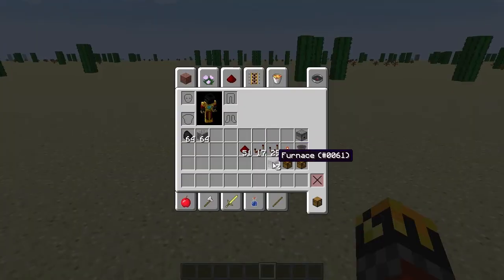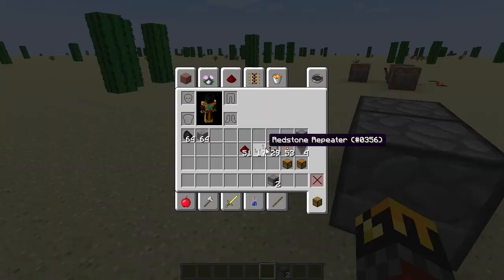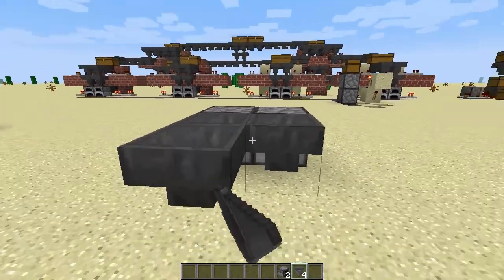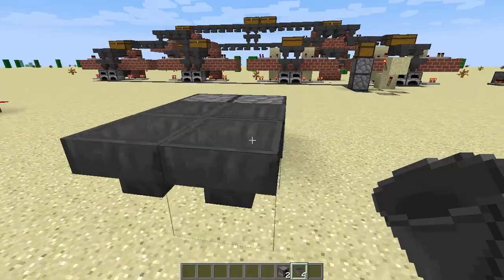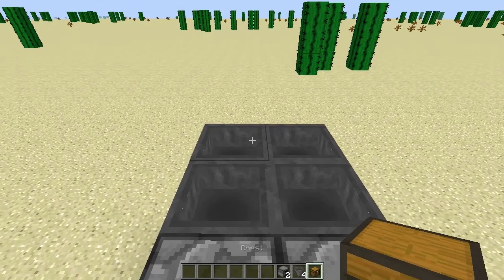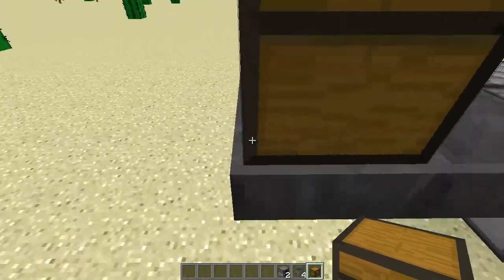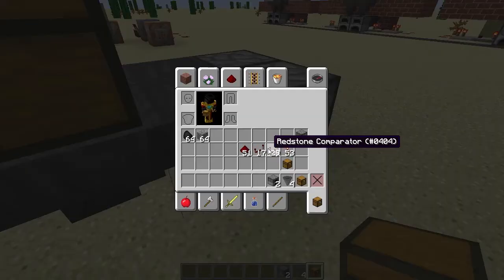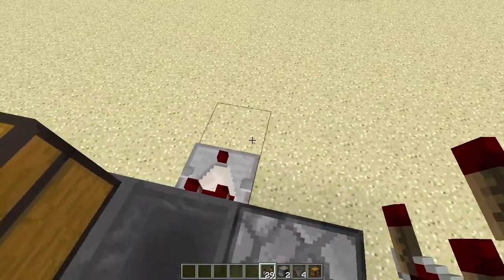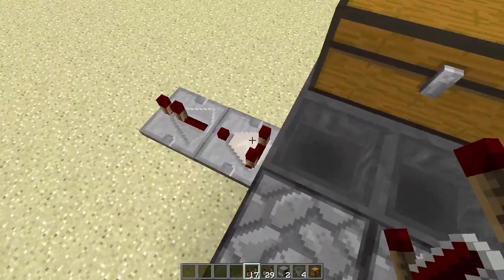So the first thing we do is place a couple furnaces — let's put down two right there. Behind them go two hoppers, one going into the first furnace and one into the second, and then two more hoppers going into the first two. Then we take a regular chest — not a trap chest, it doesn't matter in this case — and put down a large chest crossing over the back two hoppers. Then we take our comparators and put them to the front two hoppers, and then repeaters to extend the signal that the comparators will output.